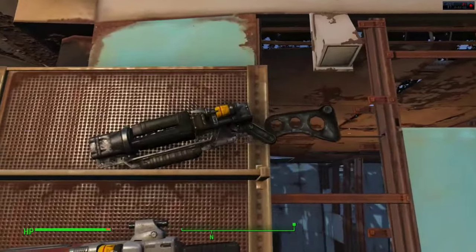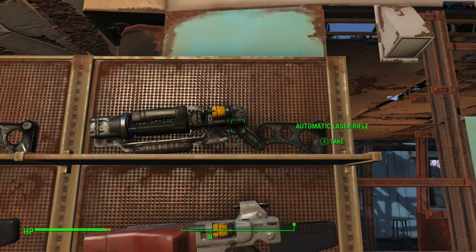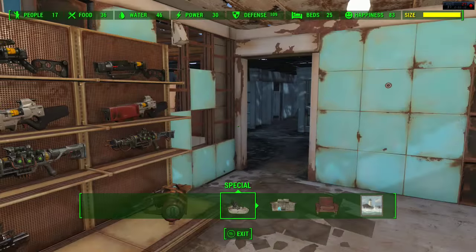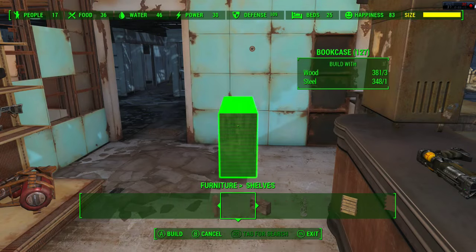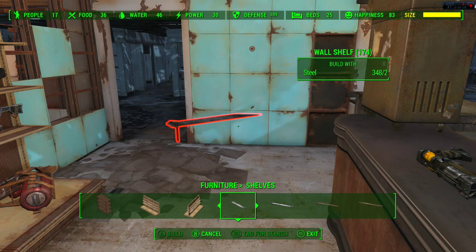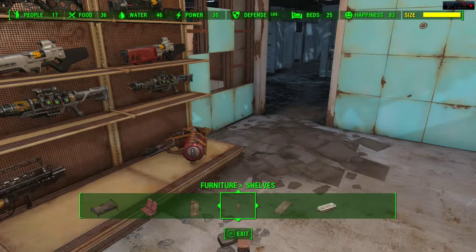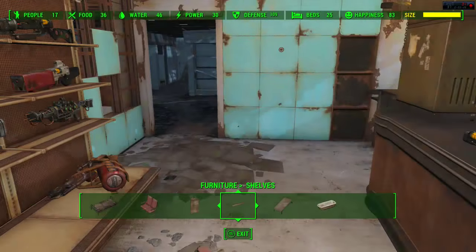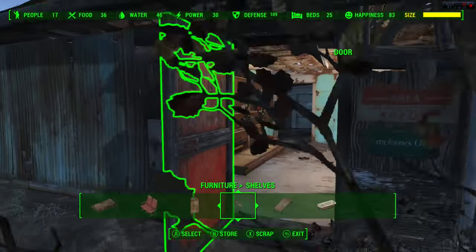Now this shelf can be found inside your Sanctuary building. Go to Structures, then Furniture, then Shelves — and it's that one right there. You get the one-sided and the two-sided one. Just place it where you want and then do exactly what I just did. It doesn't take too long and once you master it, bang, you are away.